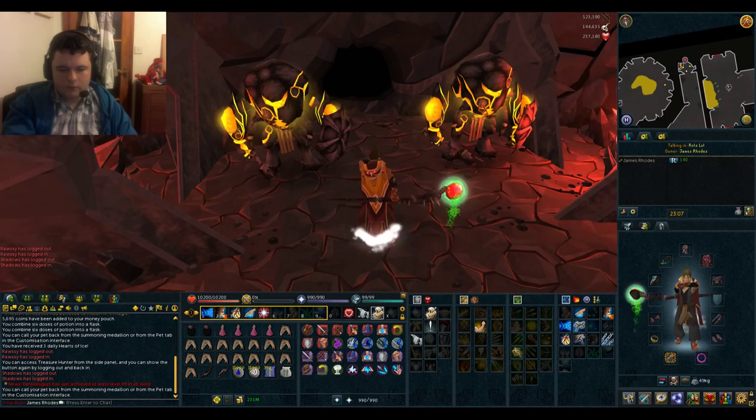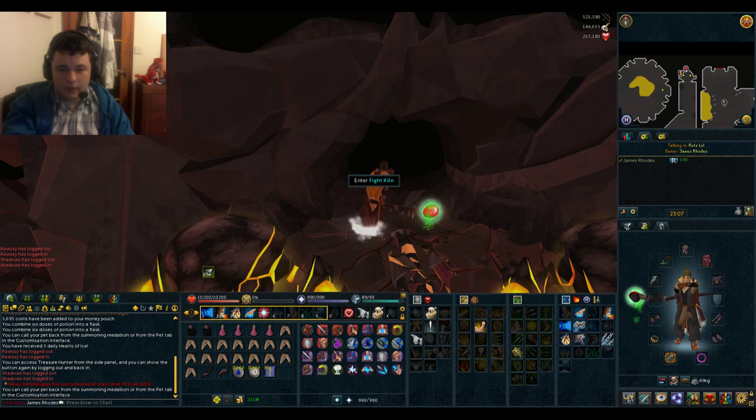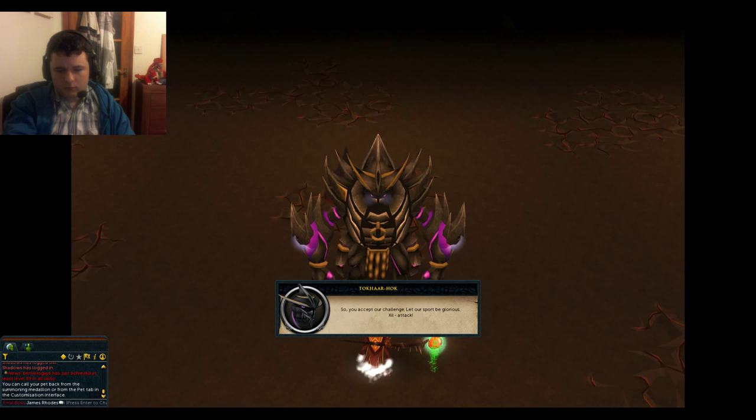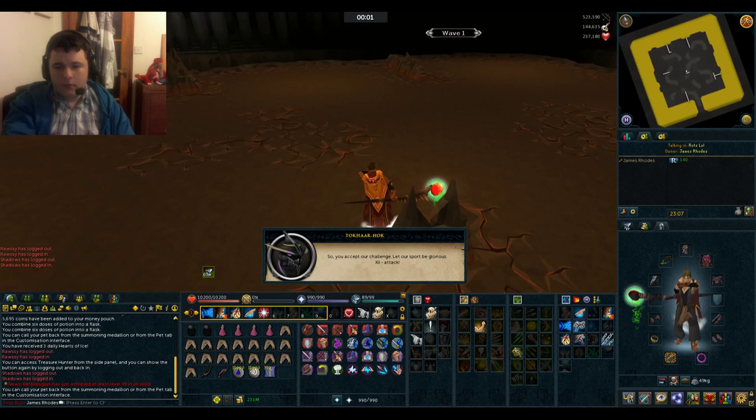I'm going to summon the Steel Titan, which is in the form of a Blood Pouncer, and go straight in. I'm going to choose Fast Spawn for this. So once TokHaar Hok has gone through his dialogue, you'll be in the Fight Kiln.